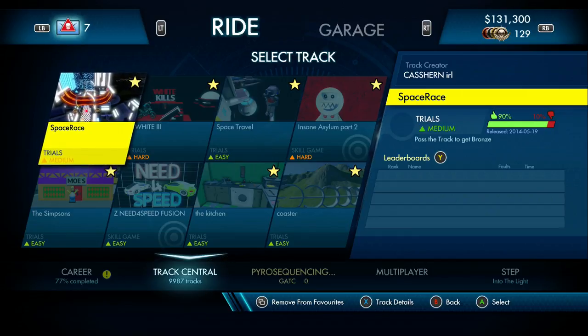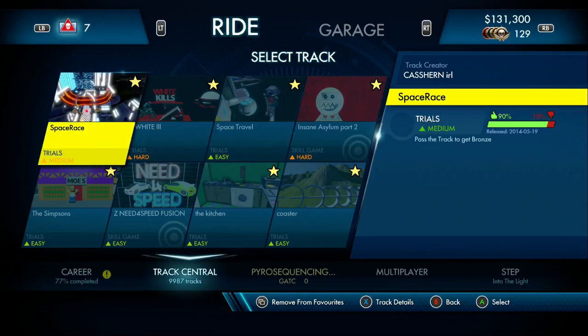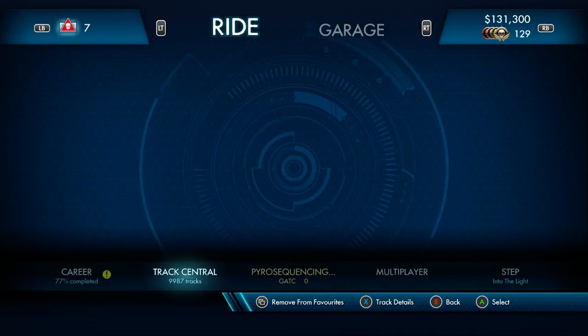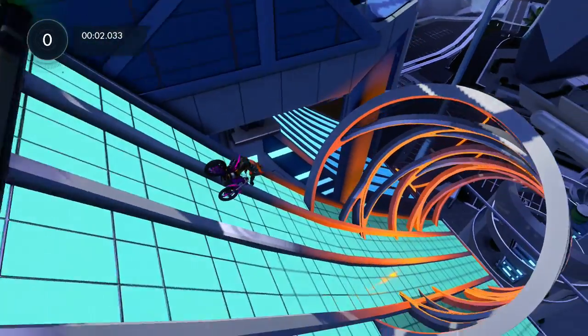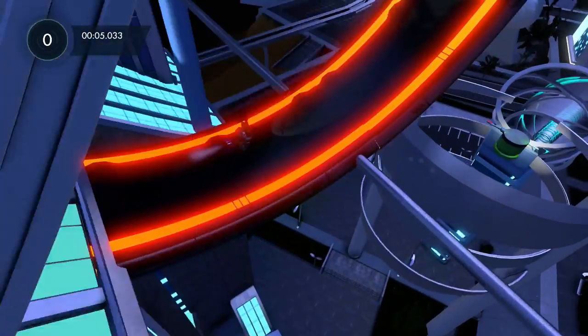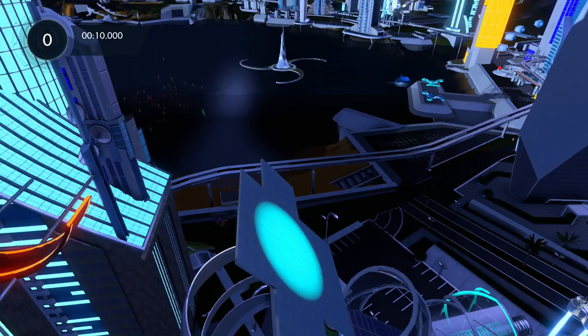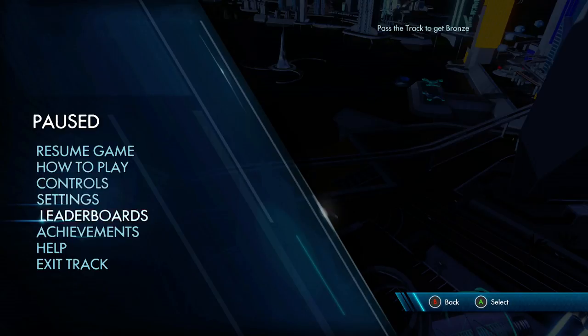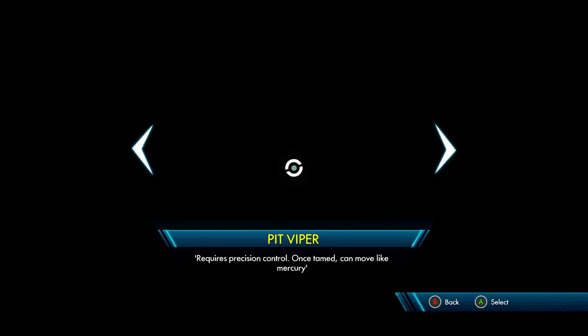Two Trials tracks and two Skill Game tracks. We'll start off with a Trials map — Space Race. Let's see what Space Race is all about. I guess it's a race in space, but that would be a bit too obvious. We're going to quickly press pause. I think we're going to use a roach after that first jump. It looks like this track is going to be more of a roach type of track than a pit viper type. So change bikes, and we start again.